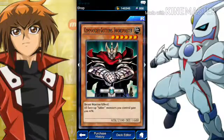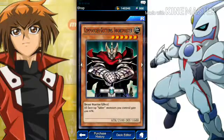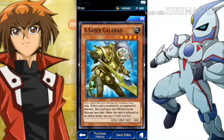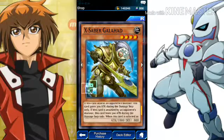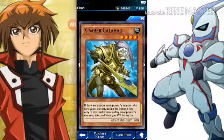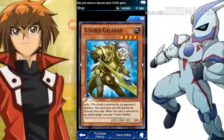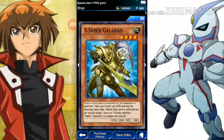We have Commander Gotham Swordmaster — I'm going to use this because for the pack it's pretty good. We have X-Saber, and for the pack it's pretty good because all face-up Saber monsters you control gain 400. If this card attacks an opponent's monster, this card gains 600 attack during the damage step only. If this card is attacked by an opponent's monster, this card loses 500 attack — so it's good and bad.